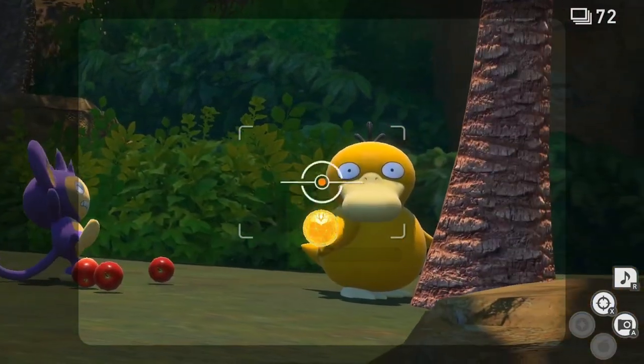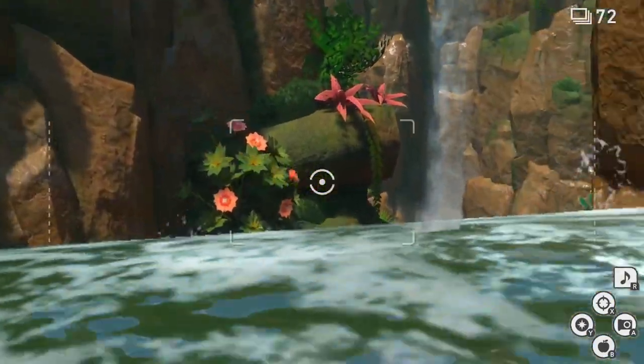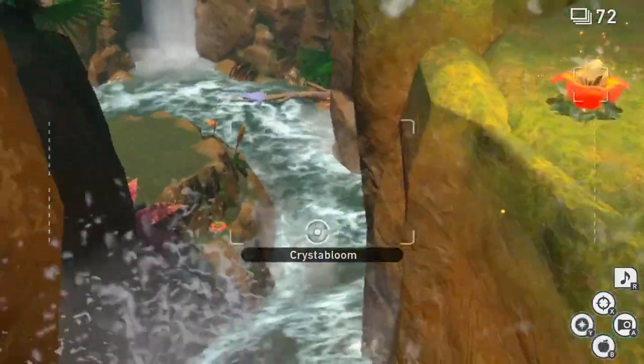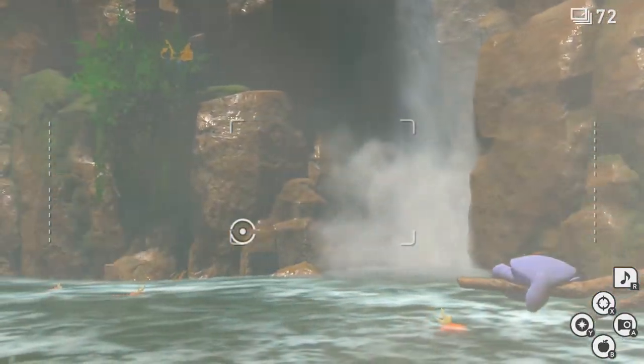As you come over the first waterfall, you will have to hit the Crystal Blooms on the right side and the other one on the left side. The one on the right side you really only have one chance to hit, so if you miss that, just restart the map. If you miss the one on the left side, you do have a second chance to hit it once you've reached the bottom of the waterfall.